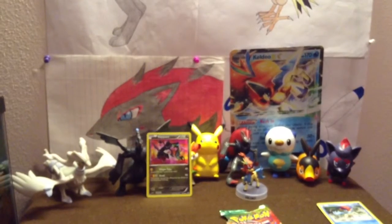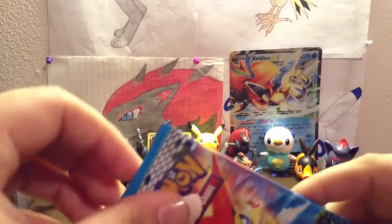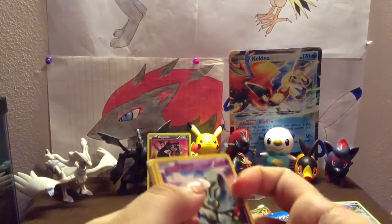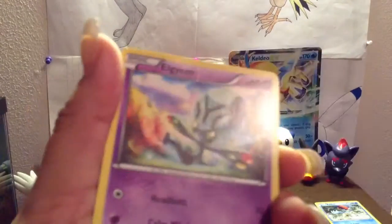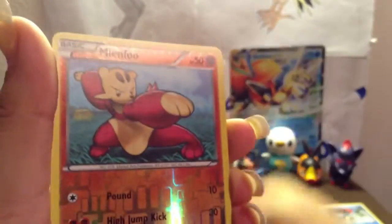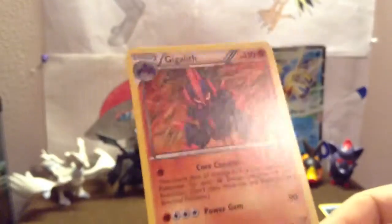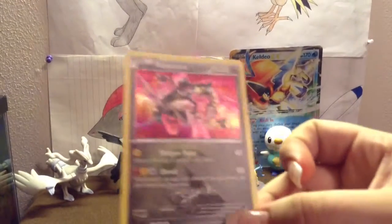We'll see what's in our last pack — and it's Noble Victories with Virizion. First up: Minun, Minccino, Larvesta, Foongus, Blitzle, Swadloon, Durant, Reverse is a Minccino, and our last rare is a regular Gigalith. I was expecting at least one EX, but a shiny Rayquaza really made this box real nice.